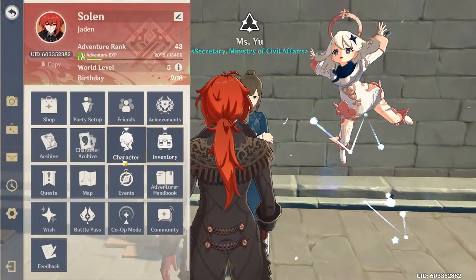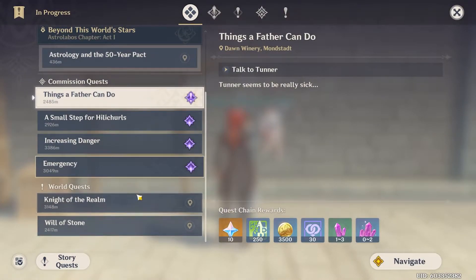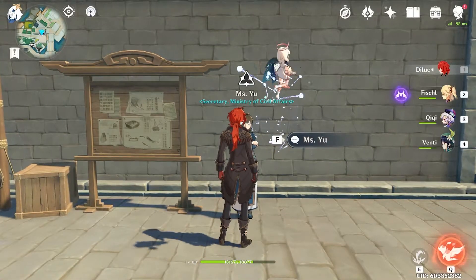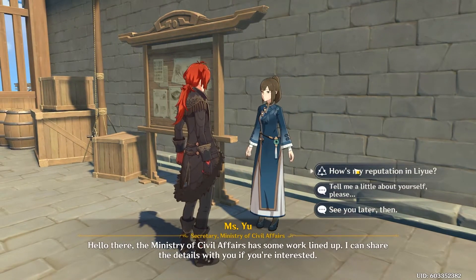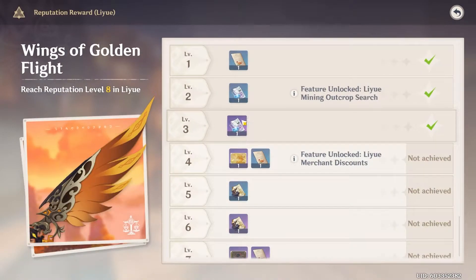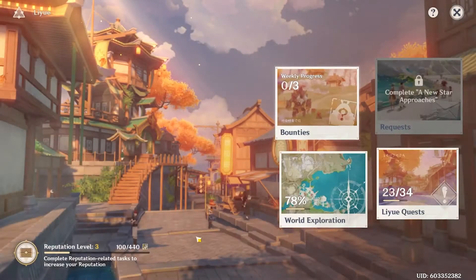You do get a free one — there's a quest for it. I already did the quest by accident. It should be in your world quests and it'll take you to a lady over here in Liyue, just down the harbor. You just talk to her and ask about reputation. There's a new reputation system — I'll probably make another in-depth video about that. You have to be reputation level three to get the crafting blueprint to craft condensed resin.